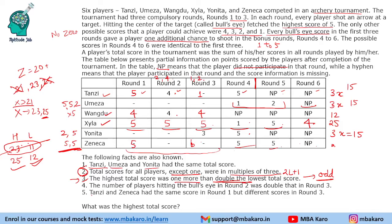Using the 4th fact: number of players hitting bullseye in round 2 was double that in round 3. If only 1 person hits bullseye in round 3, there should be 2 in round 2. But if both Omeza and Yonita don't hit bullseye in round 3, then Omeza and Zeneca each hit 5 and 5, giving 3 compulsory bullseyes in round 2 — a 1-to-3 ratio, not 1-to-2. So our assumption is false.